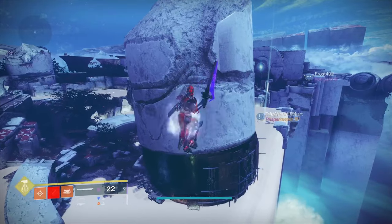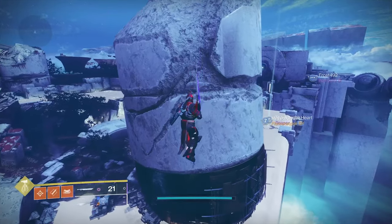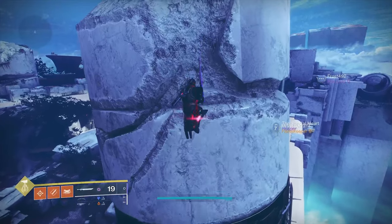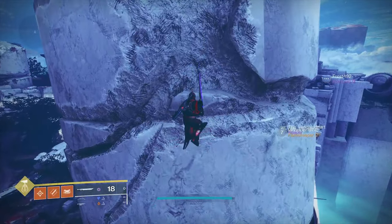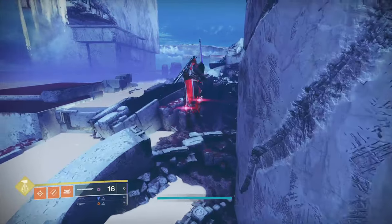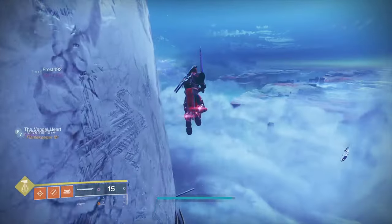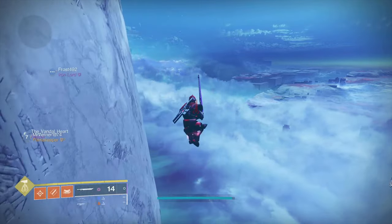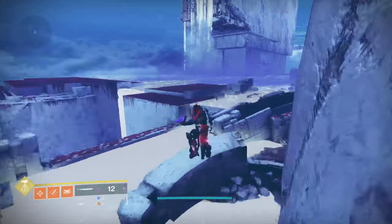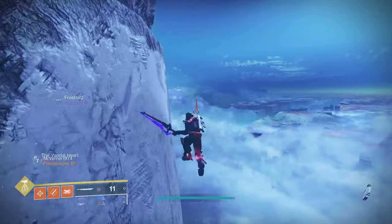One thing about sword flying that's not said often enough is that you can actually correct mid-flight. Whenever you swing too fast and start getting depressing jumps, if you just wait a second you'll start getting rising jumps again — you just have to fix your timing. You saw me do that probably twice on the way here.